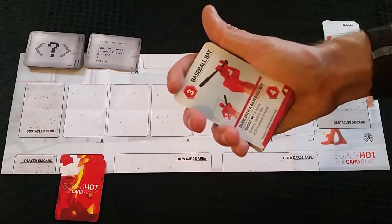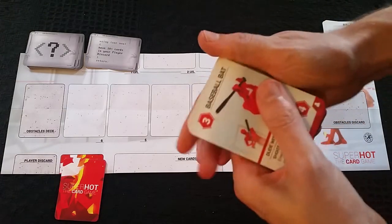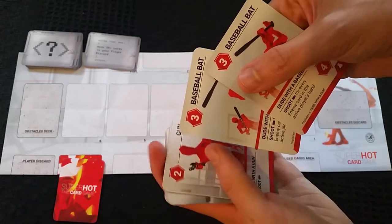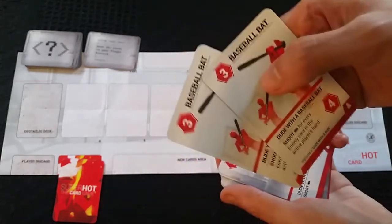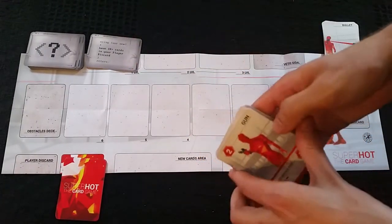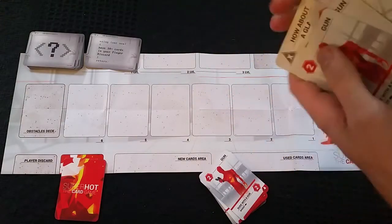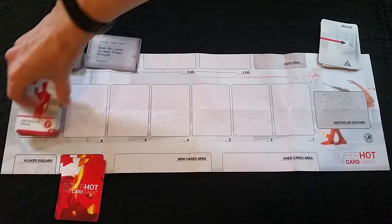Next take the obstacles deck. Something mentioned towards the end of the rulebook is that when you first start playing, it's recommended that you don't include the baseball bat cards. As you get better at the game you can insert these cards into the obstacle deck and remove the same number of gun cards to make it more challenging. For now we'll leave these out. Draw nine cards from the bottom of the deck, shuffle in one bullet card, and put them at the bottom of the obstacles deck.